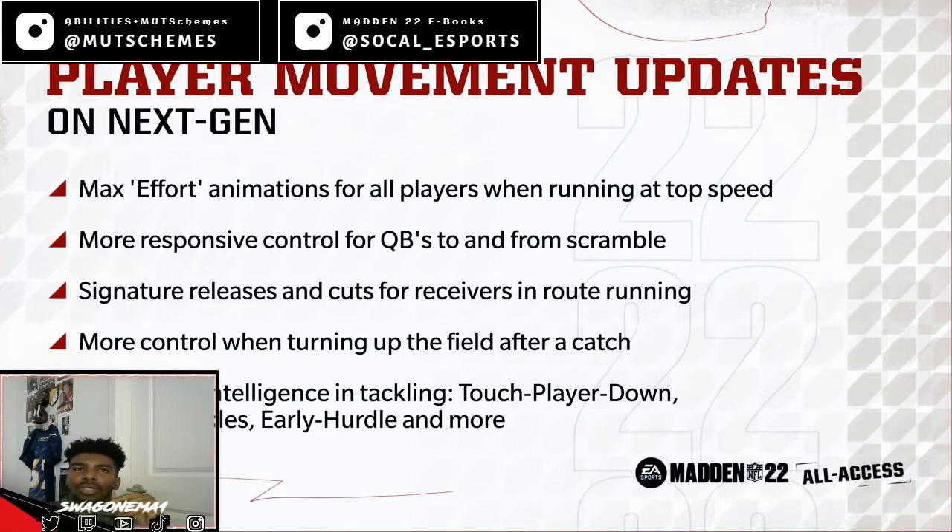So we're talking max effort animations for all players running at top speed — that's next gen only. If you're running full speed with Derrick Henry, you don't need to hit stick him because he's probably going to run through you. That's realistic — they're really trying to make the game more realistic, so when guys have full momentum it's difficult to make tackles. The better players might be able to get over that, but we'll find out when the game comes out.